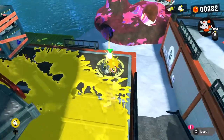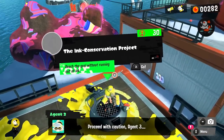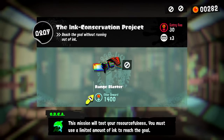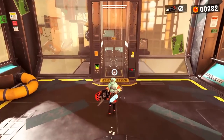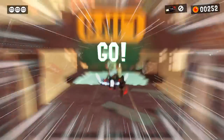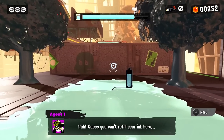There is a level waiting for us, but down this way I neglected this one — 'The Ink Conservation Project — reach the goal without running out of ink.' I'm really bad at that so we'll see how this works out. We have the Range Blaster. This mission will test your resourcefulness — you must use a limited amount of ink to reach the goal. I need to put in 30 to enter, let's go. Guess you can't refill your ink here.